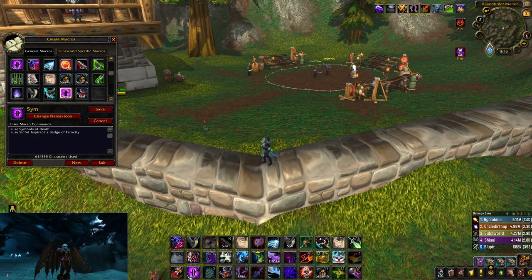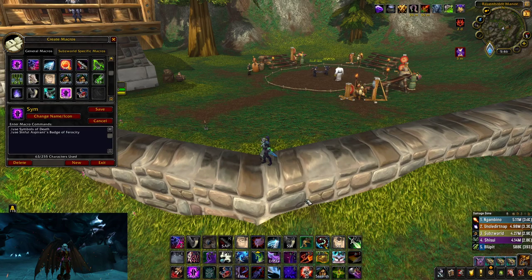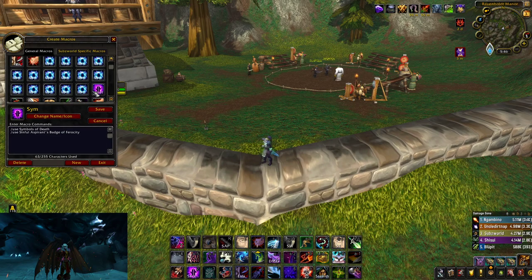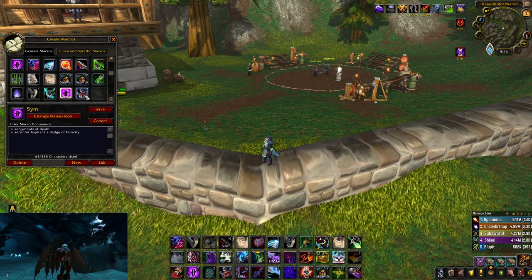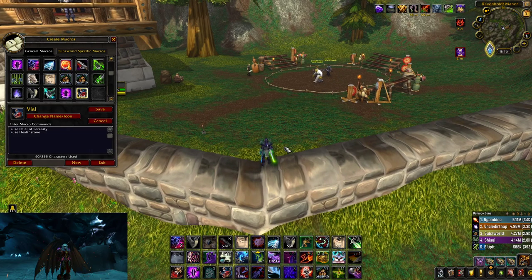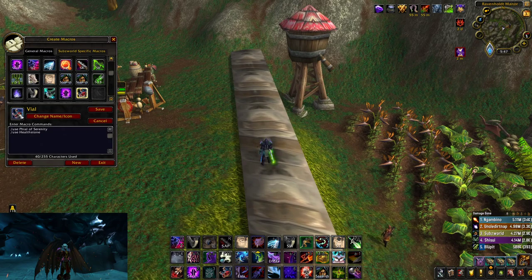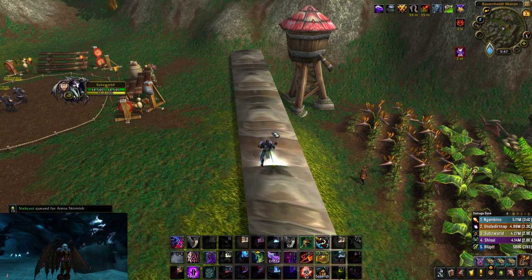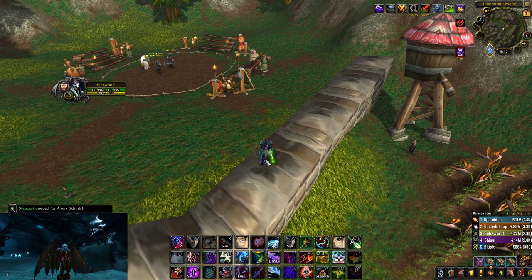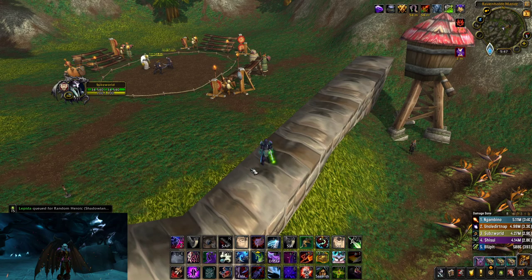I also have my symbols of death macroed with my trinket because it does a lot of damage together. And I have my Flask of Serenity and my healthstone macro together, because I think those are two huge healing options you can use in a BG. When I use them I go from like 20% up to like 70% — it's massive. Those are the only macros I use personally that I find beneficial.